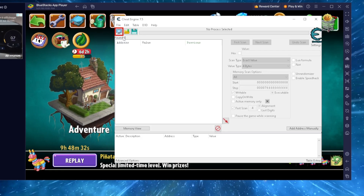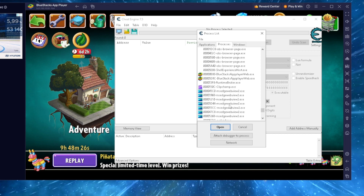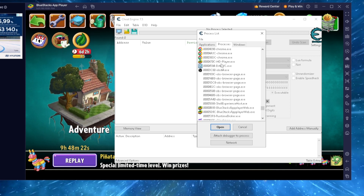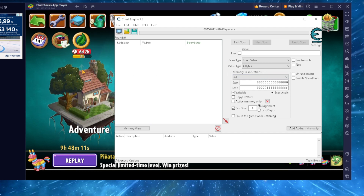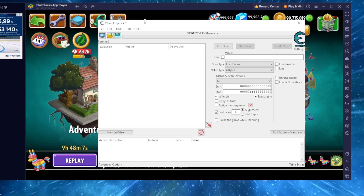In Cheat Engine, you have this little computer logo — you're gonna click that. You're gonna look for a BlueStacks symbol like this one, and it's going to be called HD-Player.exe. Click it and you're gonna click Open. What I did is I just connected the Cheat Engine into BlueStacks — it's not anything special with Cheat Engine, it's just going to run on BlueStacks.